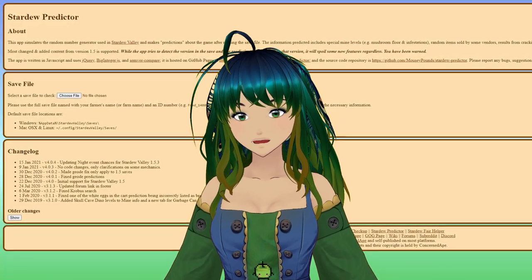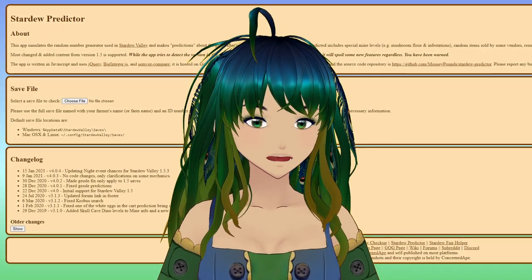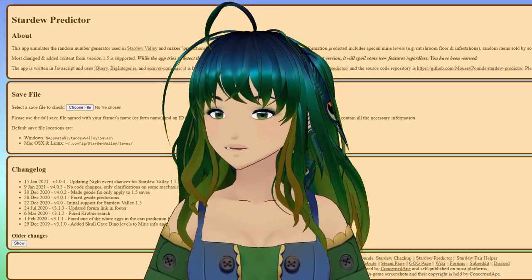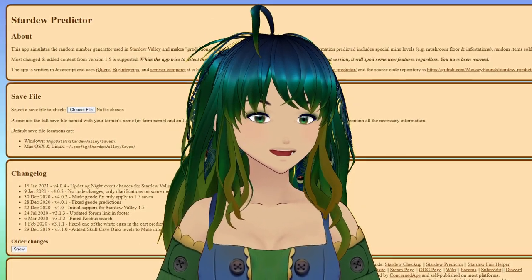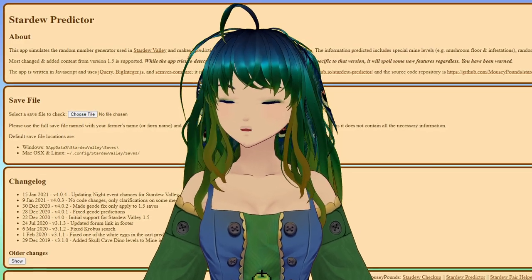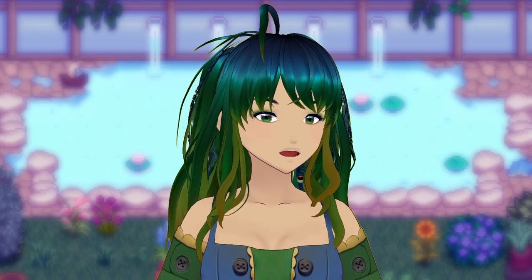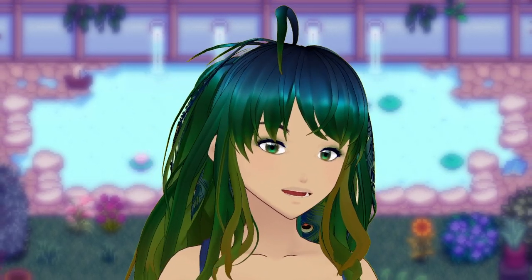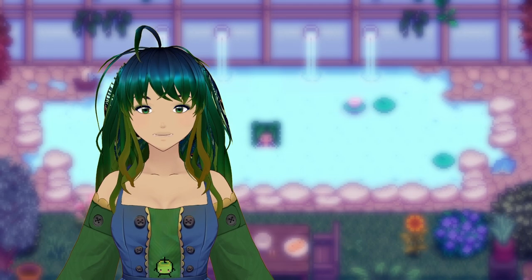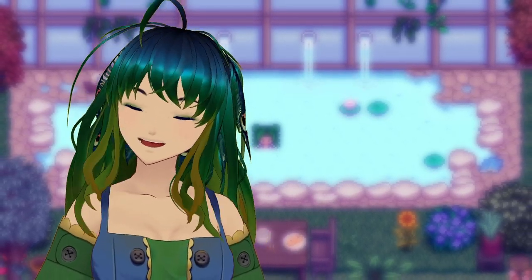So that's pretty much the Stardew Predictor tool and everything it has to offer. I'll admit some of the things it shows you are a bit too much of a cheat for me if I'm wanting to do a more formal playthrough, but if you're finding yourself stressed about getting a particular item or you want to know what enchantment you'll get at the forge, this tool is invaluable. Let me know in the comments below if you'll be using Stardew Predictor. I'm Yoria — if you want to see more Stardew Valley tools and mod spotlights, don't forget to subscribe.